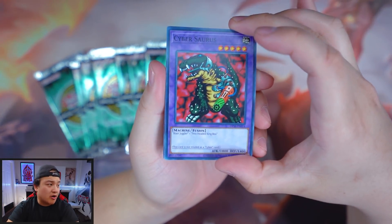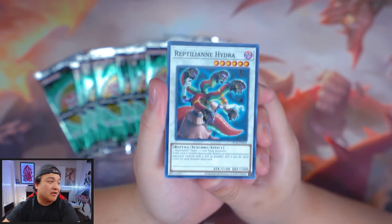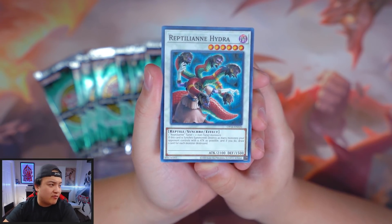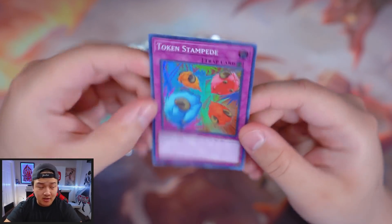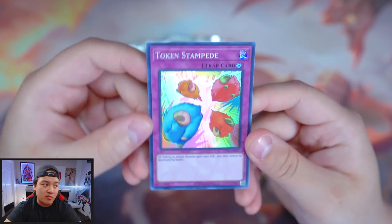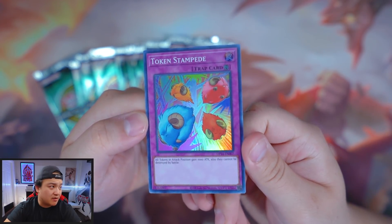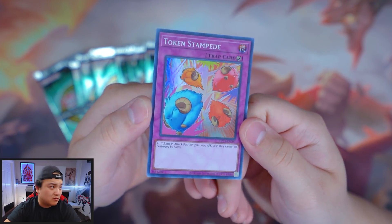Come on, Konami gods! We got Cybersaurus — requires Blast Jungler and Two-Headed King Rex. Then Reptilian Hydra. This card helps you draw: if this card is Special Summoned, destroy as many monsters your opponent controls with zero attack as possible, and if you do, draw one card for each monster destroyed. And Token Stampede as a Super Rare: all tokens in attack position gain 1,000 attack and cannot be destroyed by battle. Really good with Escape Goat.